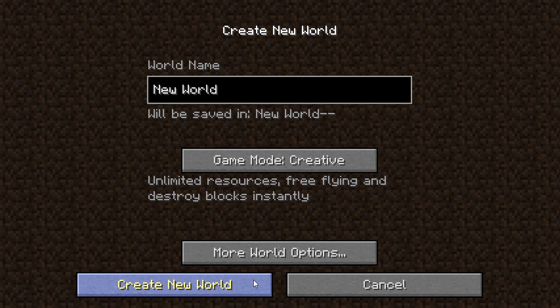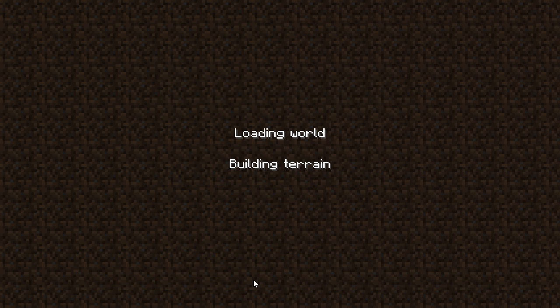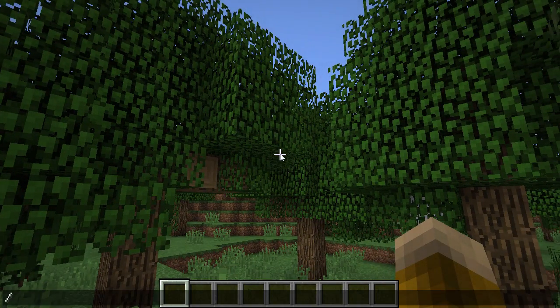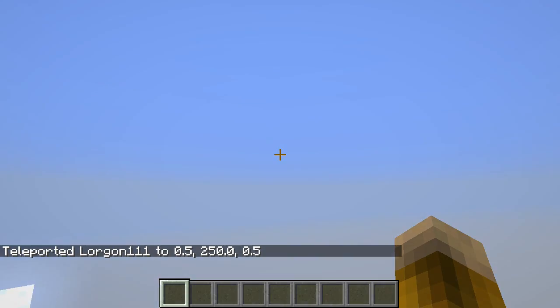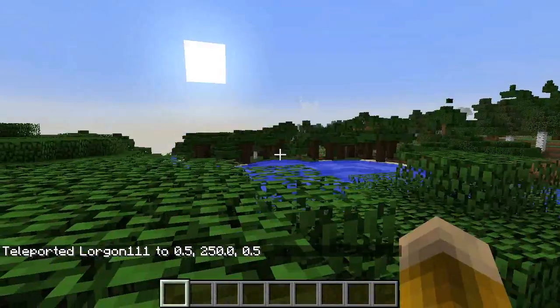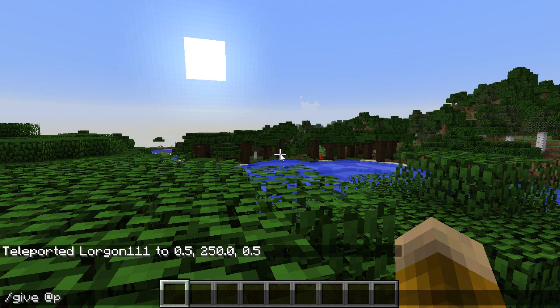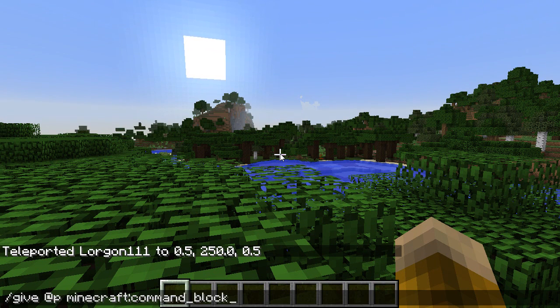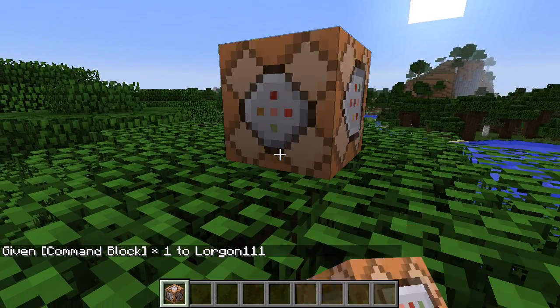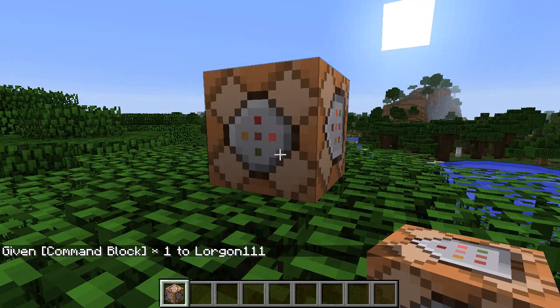So you can create a new world in creative mode, and once that world loads we're going to head to zero zero and give ourselves a command block, as this is going to be a one command block contraption. I'm going to type tp 0 250 0 to bring us to the zero zero coordinate in this world, and it looks like we are going to land on top of some trees in a roofed forest. Next I'm going to type give @p command_block to give myself a command block, and then I'm going to place it down somewhere in the world where there is sky directly above it.